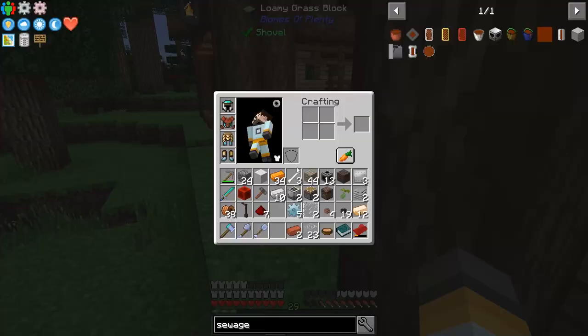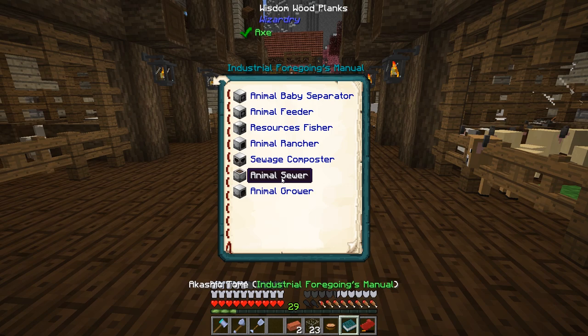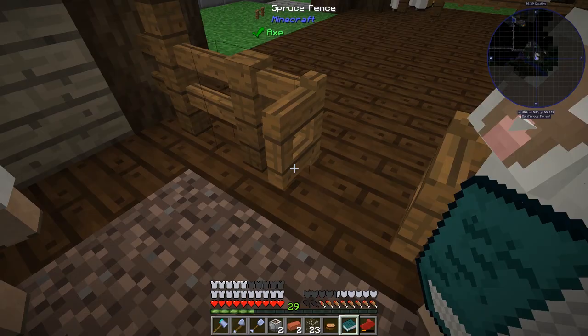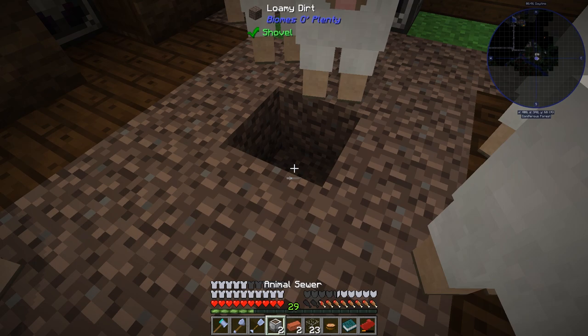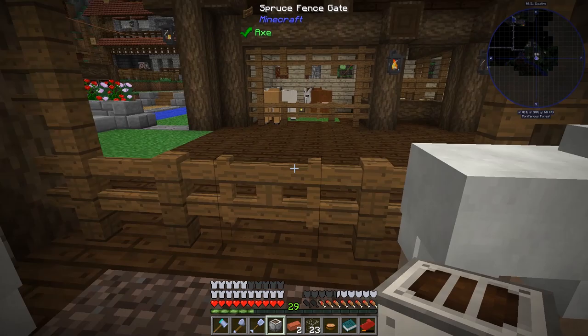The first thing is to put down the sewers. Let's check the book: the animal sewer, when provided with power, will collect sewage from animals on top — it looks above itself and takes the sewage from there. So we're going into the pens and putting this right in the middle. That should collect all the sewage with enough animals moving around above.